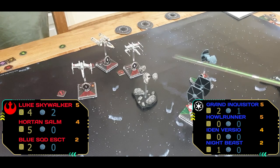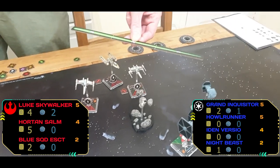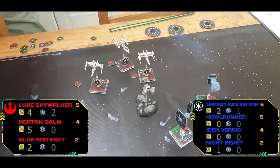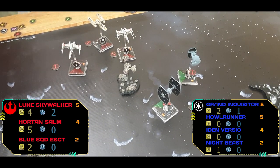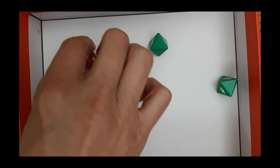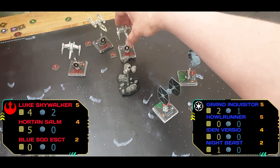The Rebels are taking a real commanding position. The Grand Inquisitor is making his first shot in anger in this battle — he's got the Blue Squadron in his front firing arc. Checking positions and hit points — the rolls come through with no defense. He spends his force and that's actually enough to take the Blue Squadron Escort out. Perhaps a damage was missed earlier from going through an asteroid field.